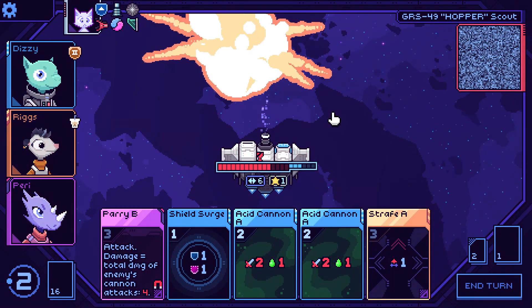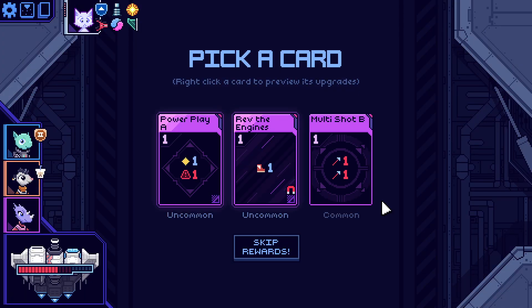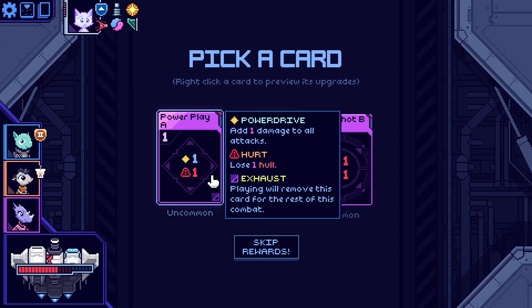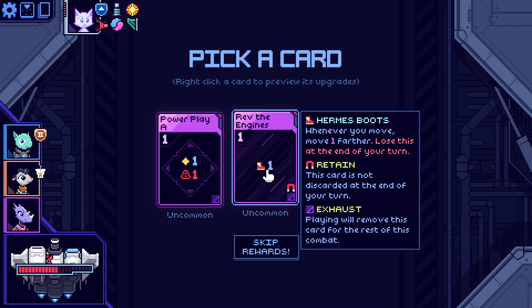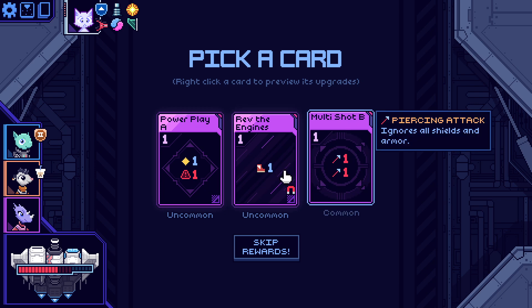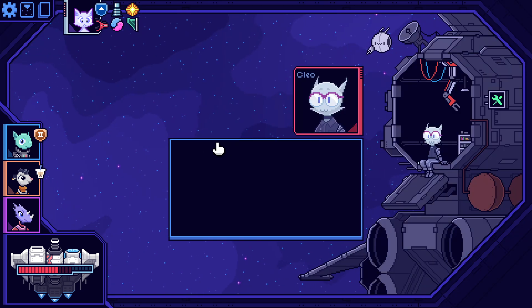It's fine — I get four free health at the start of combat. Lose one hull, add one damage to all attacks. Whenever you move, move one further — lose this at the end of your turn. Tank — that just lets me double for one turn. Multi-shot actually probably not a bad idea since I'm not doing much to shields.